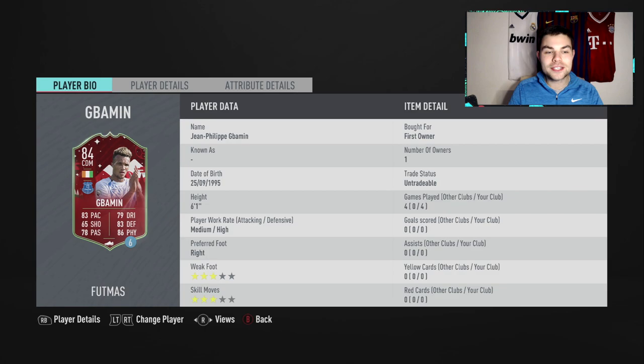Welcome back to another video. Today we are kicking off Footmas with the new Footmas season objectives Jabamin. I spoke about this guy before the game came out and said he was going to be a beast. He finally has the card which will make you think: should I drop Sissoko, should I swap him out for Kanté? This is a free card, which makes it absolutely fantastic.